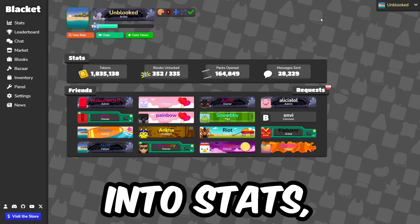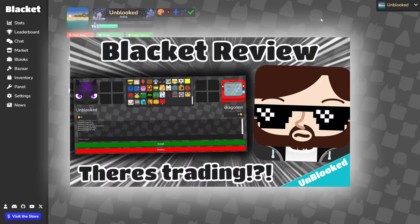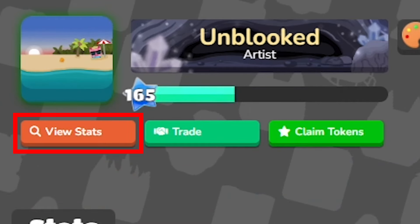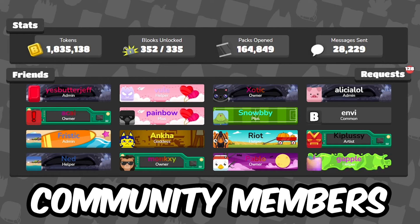Let's go to login. Upon logging into stats, you can already see the changes. Unlike my old video, there aren't a gazillion buttons up top. Only the view stats button to see other people's stats, and the trade button, so you can trade Blux and tokens of other people. Plus, now there's friending, so you can connect yourself to the community members that you like.